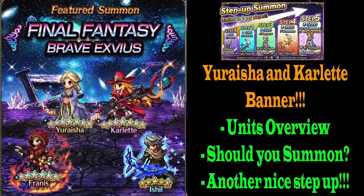Hi guys, welcome back to my XPS guide. Thanks to Gumi, and I'm really sorry because on my video yesterday I talked bad about you. I thought you weren't gonna release any new units this week, but finally we get new units. It is not Xenogears, but maybe next week will be Xenogears week. On this week we get Uraiza and Carlet.